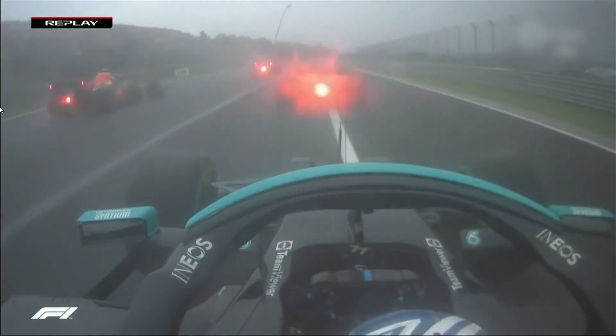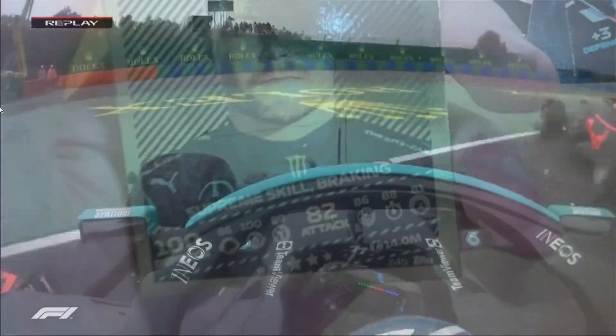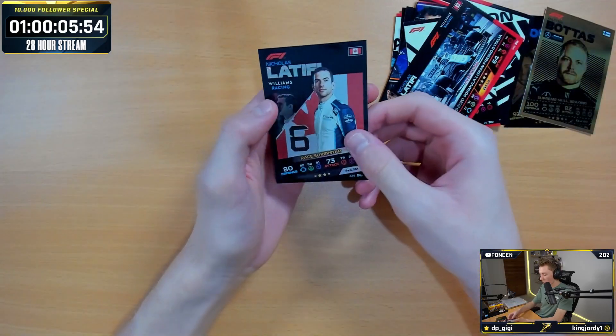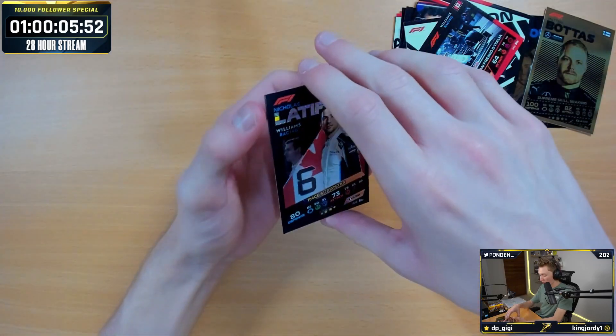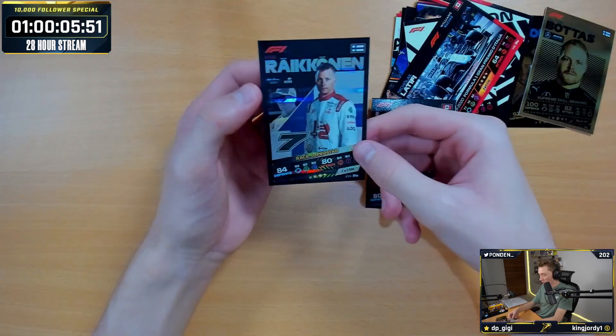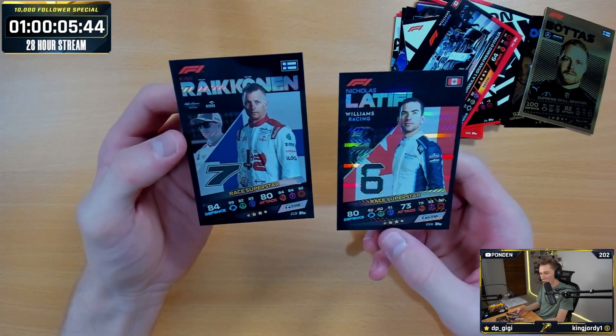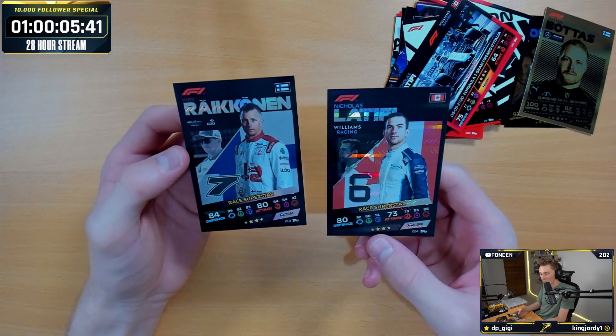Supreme Skill Breaking. This card's already outdated — one week after the cards come out and they're already outdated. Our other rare card is Kimi Raikkonen Race Superstar. I don't know if you can see the holo on these cards, but they look so nice — the holos look really nice.